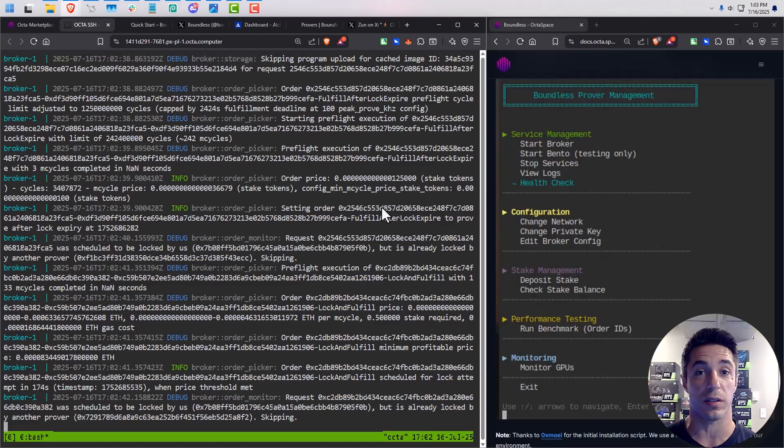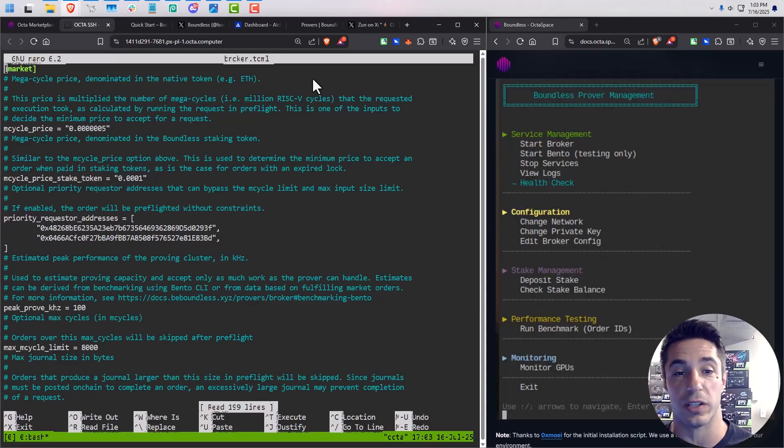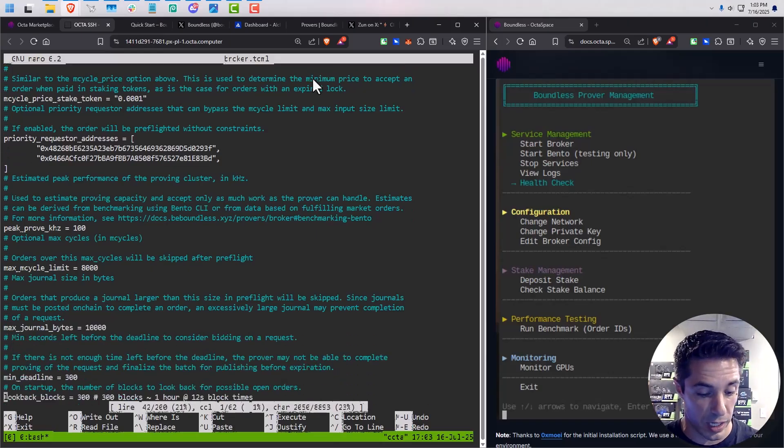My prover is running and deployed with OctaSpace. Hardware results may vary and there's tweaking that needs to go on. While it's running, you can come in here and edit the broker config and change all these settings. I don't really know exactly what's best for the different hardware yet — I need to figure that out. Come hang out in the Discord if you have questions. These are all the different parameters you can set, and your mileage will vary.